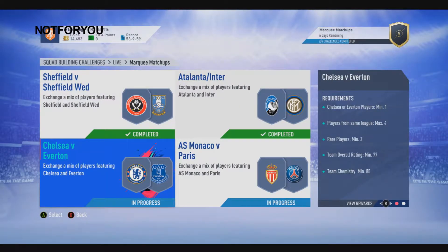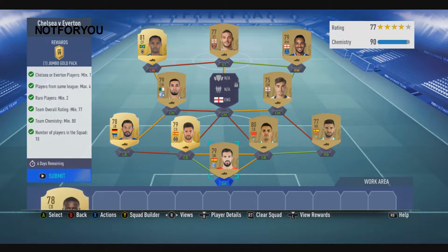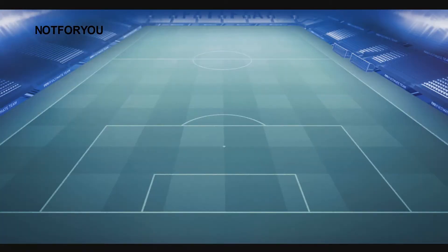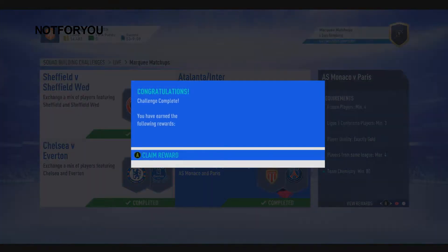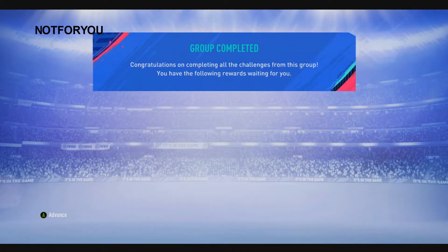Then Chelsea versus Everton for a jumbo gold pack — yeah, as you can tell they're not the greatest packs this time, but it's marquee matchup, let's see what we can get. Finally, Monaco versus PSG, which resulted for me in this team submitted for a small prime gold players pack, and in the end marquee matchup complete with a premium gold players pack.